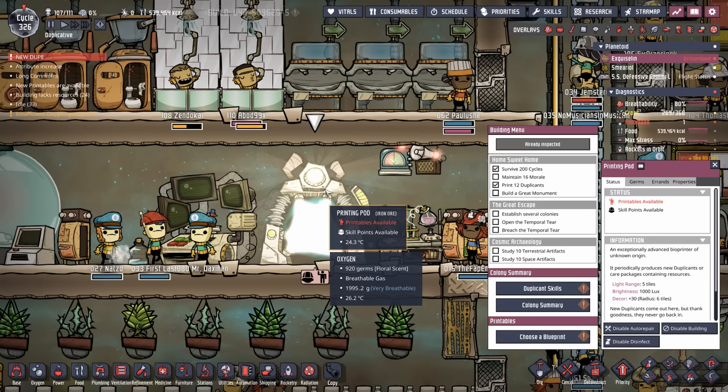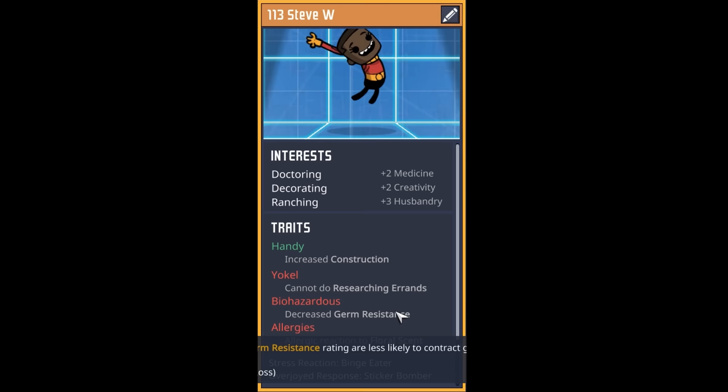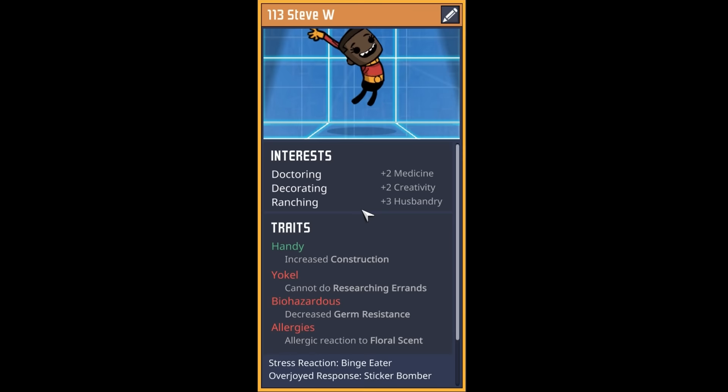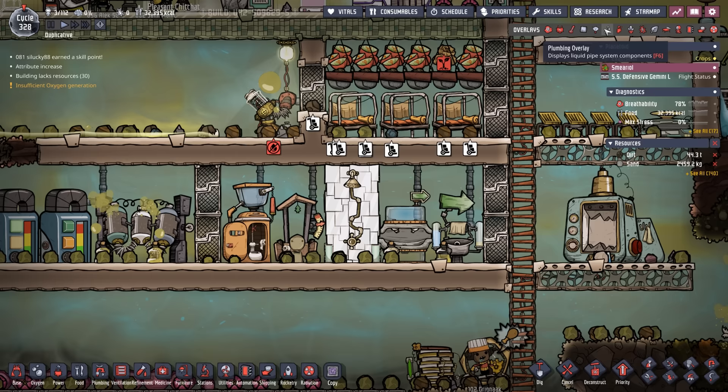Good news: our notifier system worked perfectly — the printing pod is ready for a new dupe. First batch: a plus-nine excavation dupe who's innately stylish but a bit of a plant murderer — welcome to dupe number 112, the Magma Child. Next dupe is yokel, biohazardous, and allergic but has doctoring, decorating, and ranching — welcome to dupe number 113, Steve W. Then a cooking, ranching, tidying, germ-resistant caregiver — welcome to dupe number 114, Grokthol.